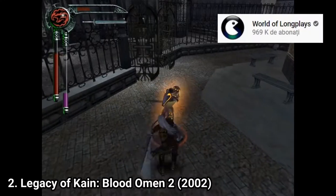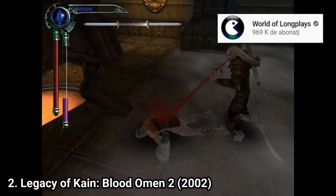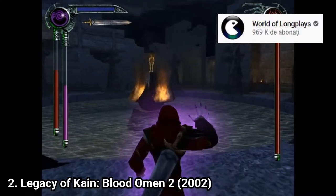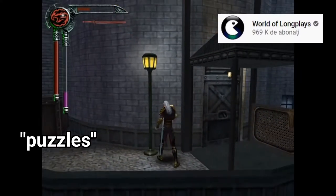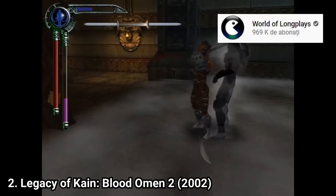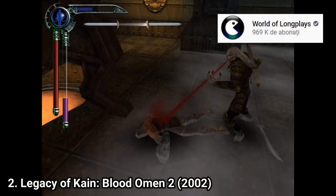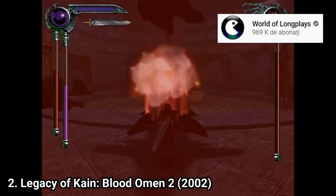Enemies are brain dead and combat feels stiff. You have to watch the same blood-sucking animations so many times you get fed up by them. Boss battles each have their own gimmick, but once you know it, the boss battles consist of just waiting for the boss to finish its animations and then attacking the brain dead enemy. The puzzles consist mostly of just pulling switches. Overall the game is tiring. The gameplay might even be suitable for a kid — it's so simple you don't need gaming skills or to read what is happening on screen, or even pay attention to what is going on in the game. That's how easy it is.